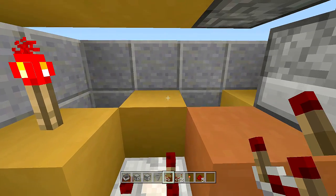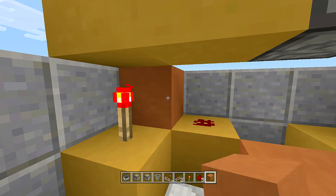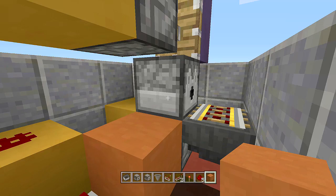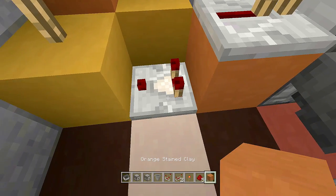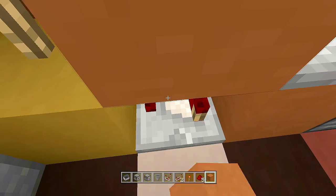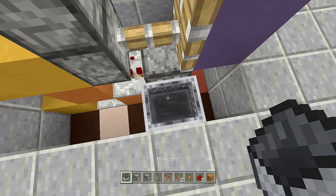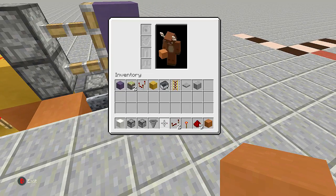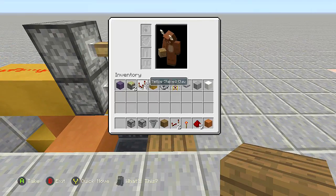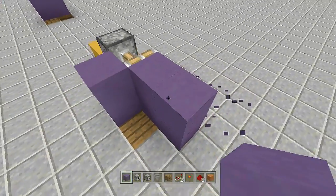On top of the block next to the comparator place a piece of redstone, then place a block here to cut off the connection to the redstone below. Going into your dispenser, place a repeater on one tick delay. In sneak mode, place a block above your redstone comparator. Now place your minecart, place a block to the side of it, then go ahead and place in your flooring block of choice — I'm using spruce wood again. Fill in the rest of your walling.